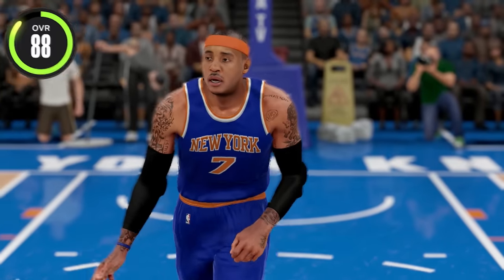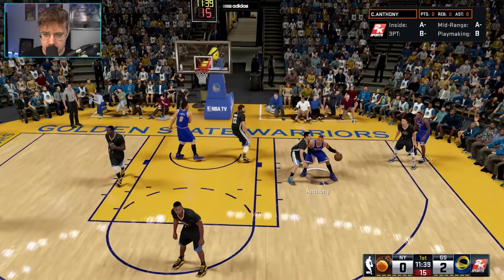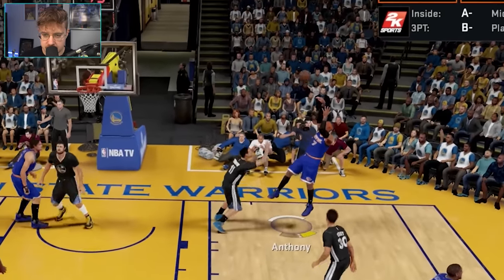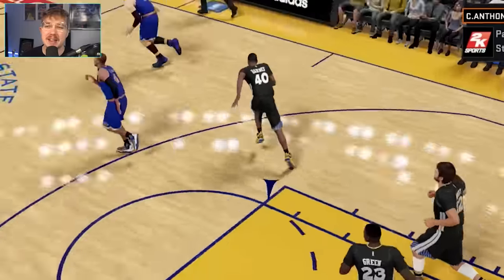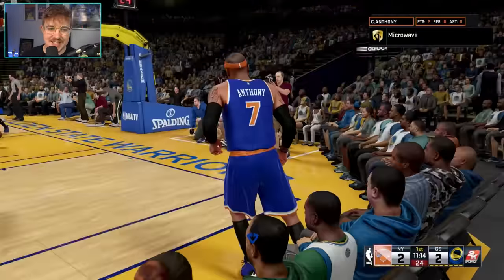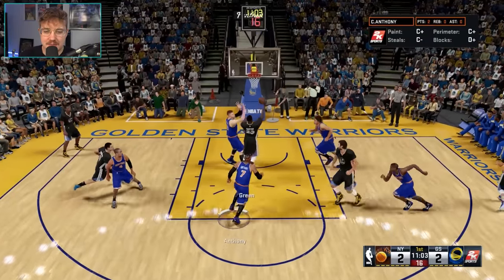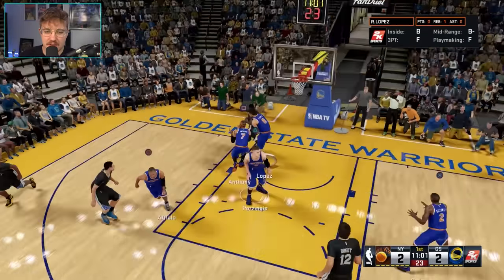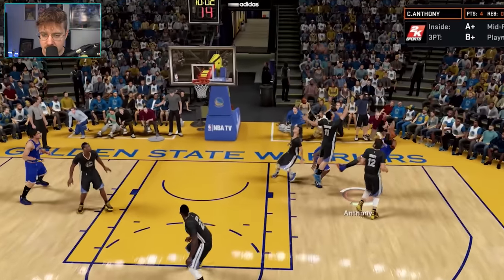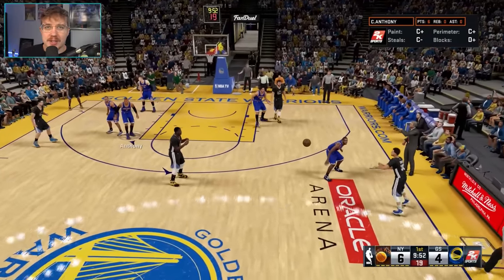And we're on to 2K16. Down to an 88 overall with an 84 mid-range shot. We got Carmelo in the post with Klay Thompson on us. Let's fade — not a perfect release and it doesn't go in. Back in the post fading again — not a great release, but it does fall this time. I want to get a green in all these games — it doesn't count if I don't get a green. There's the perfect release on the fade. We can't complete a game without greening a shot.